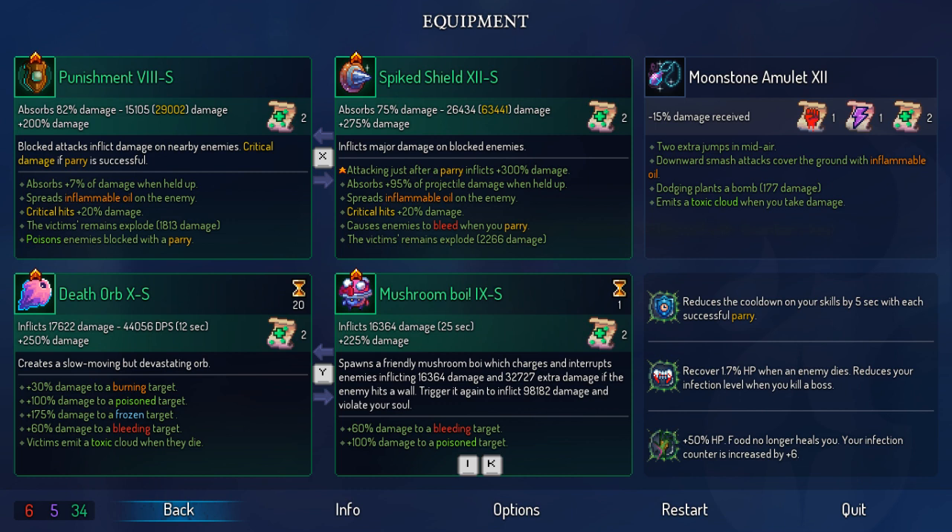For example, the Punishment Shield has a critical damage effect. If you parry, you'll get that critical damage on that enemy. The difference between holding and parrying is that parrying is all about timing, while holding you can just hold it down. Both definitely have their situations, but generally you want to be parrying. That's what we're going to go over today. So with that, leave a like, subscribe for more Dead Cells content, and enjoy the guide.